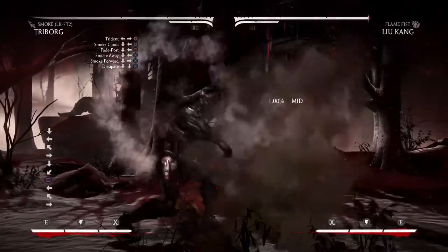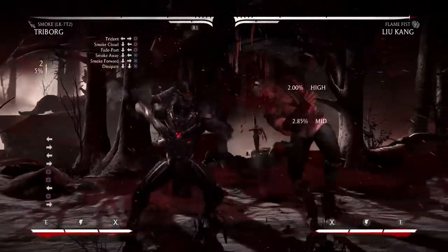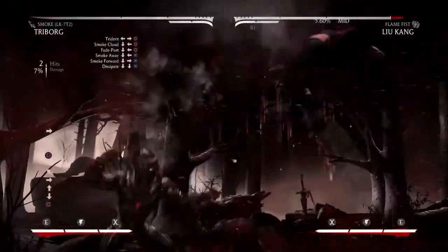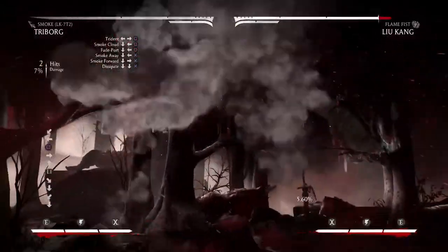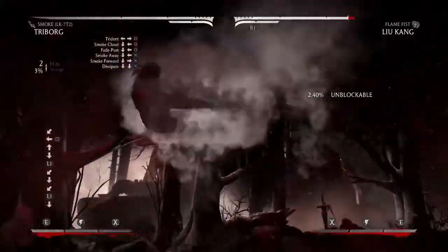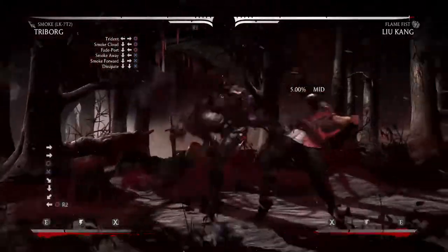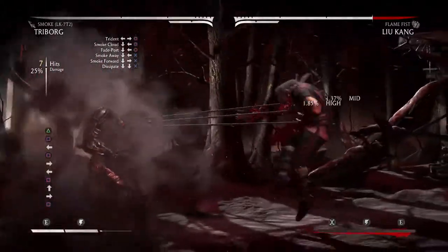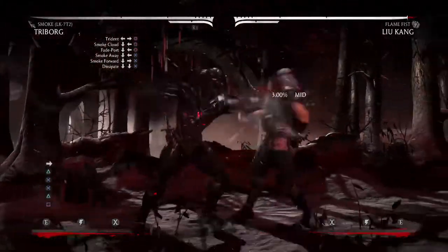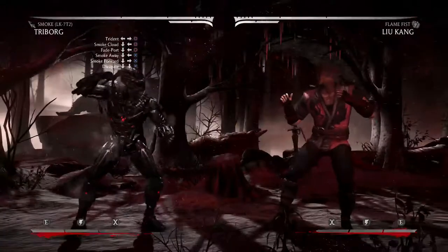Just remember, it keeps you at full screen and you don't want to be full screen with Smoke — there's really no point. Let's start off with Trident. Nice 'get over here' tool. If you do decide to do this, you can make them come back, but this is usually to extend combos. It is usually cancelled into this instead of doing this or this.